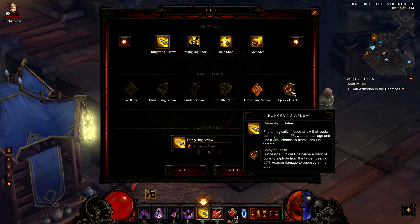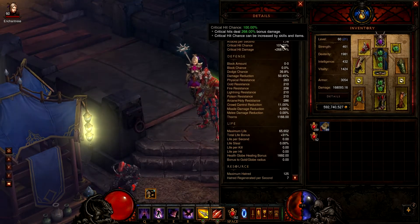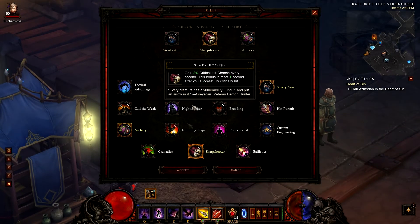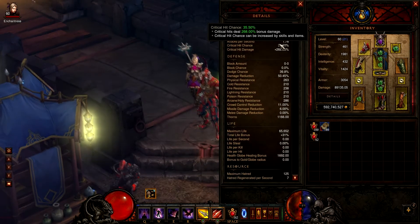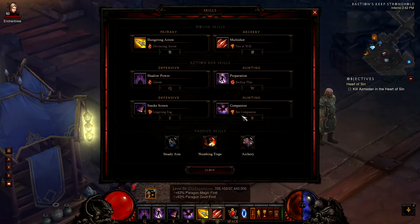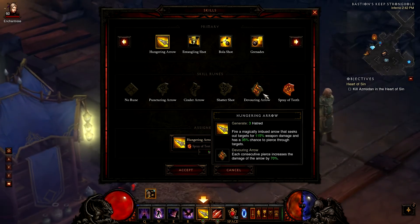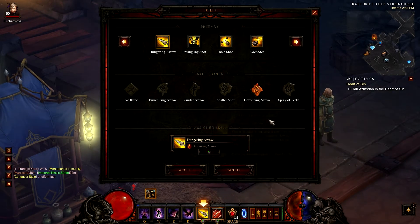I don't use the Spray of Thief skill rune for this ability because I don't have that much critical hit chance. I only have 35% critical hit chance, so that's why I use Devouring Arrow instead. But if I have about 50% critical hit chance, I would choose Spray of Thief over Devouring Arrow, because with a lot of critical hit chance that rune will deal more damage. For now I use this one.